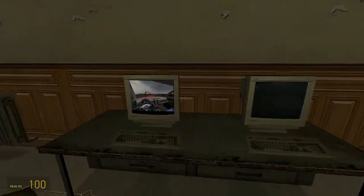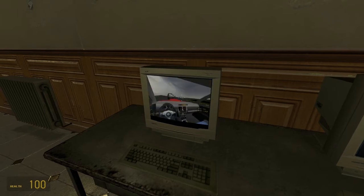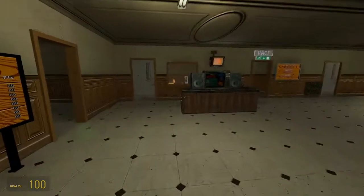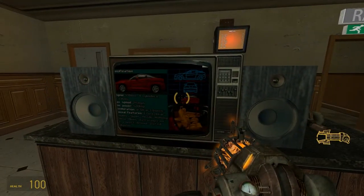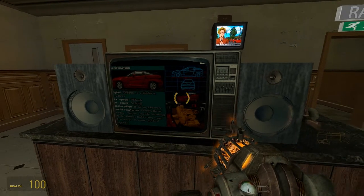On the left there's a computer screen to choose between first person, third person, and top down view like the original. I'll go for third person. Here's the race results, but we haven't done a race yet. And there's a TV screen to change music — there's two tracks, all silence.